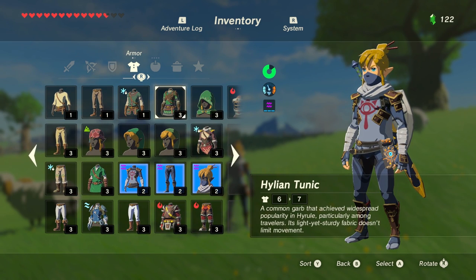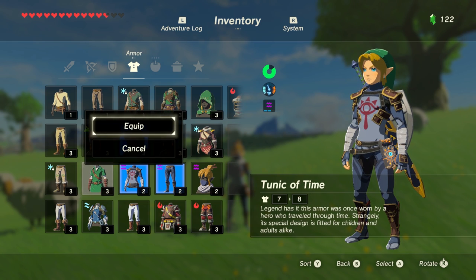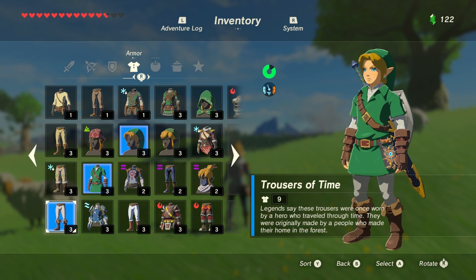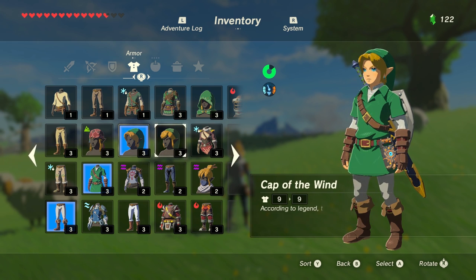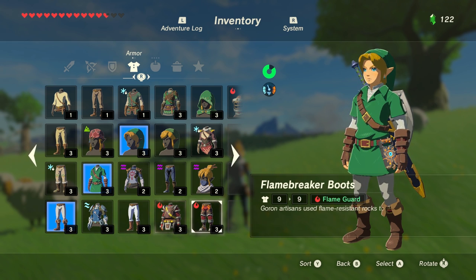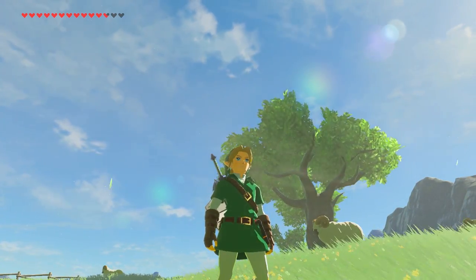The first outfit that I actually completed was the outfit of the Hero of Time, which was amazing. I got the entire thing within a three-day span because we obviously have a lot of Amiibo in the house. I was able to use the Ocarina of Time ones and then the Wind Waker ones. I got two pieces in one day, then got the trousers, then got the Wind Waker tunic on another day. Look at how clean he looks, man.